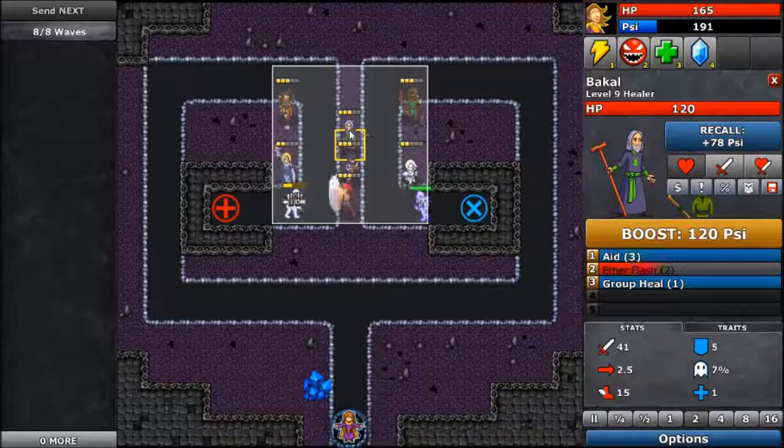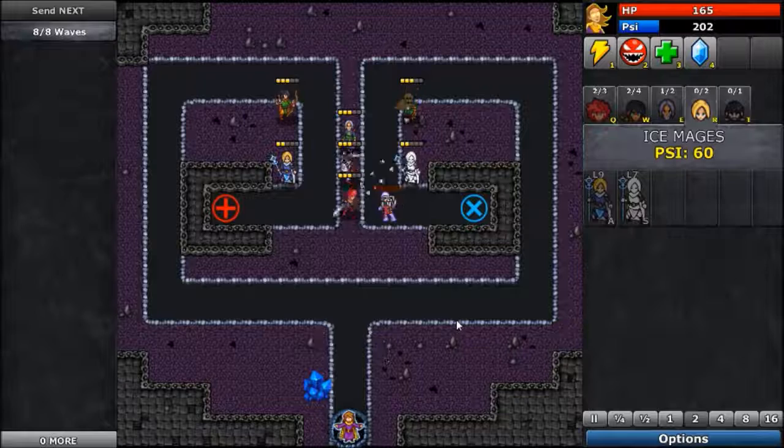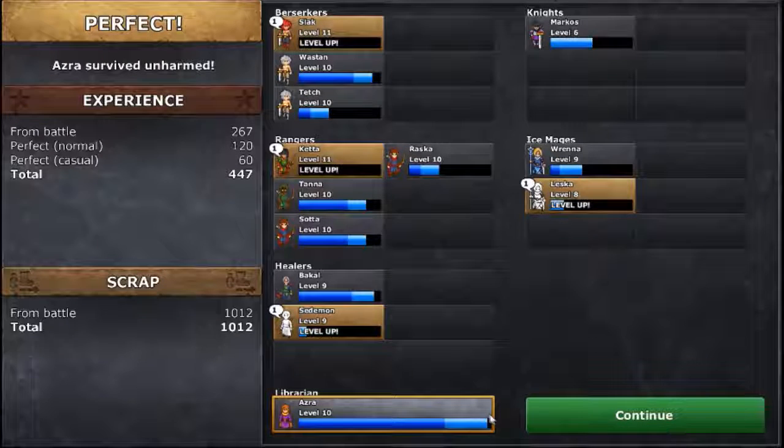I don't really need to boost anybody. And we got them here — they've only got one guy left. Nice and easy. Hazor survived unharmed. Hazor is just short of leveling up.